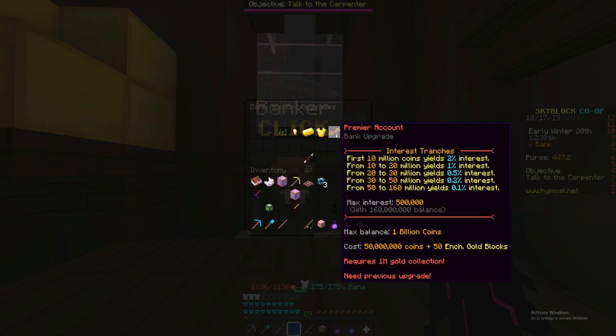The last one is the premier account. You will have a max interest of 500,000 and your max balance will be 1 billion. It will cost 50 million plus 50 enchanted gold blocks, and it will require 1 million gold collection.